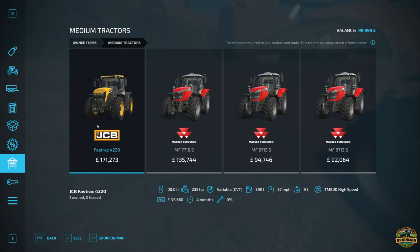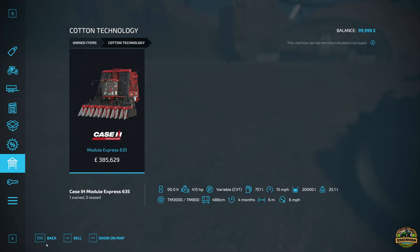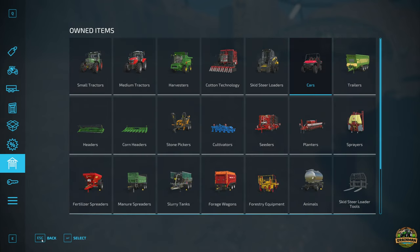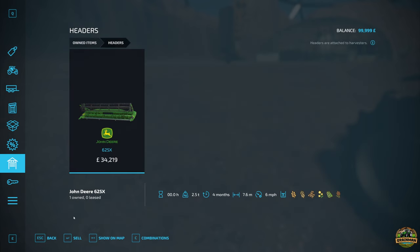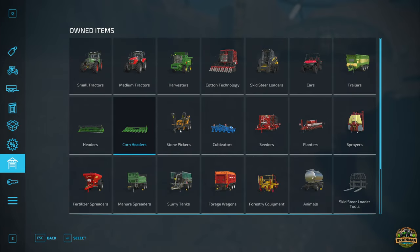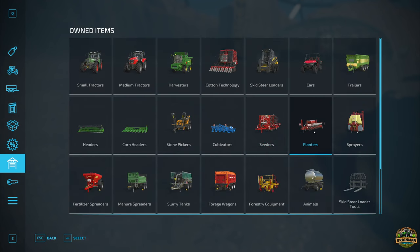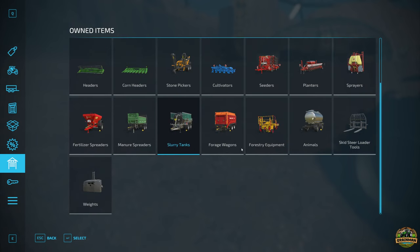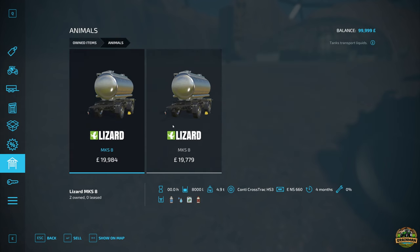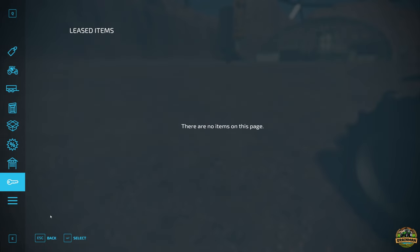We start with a Fendt small tractor, lots of Massey Ferguson, JCB medium, a nice T560 John Deere combine, a cotton harvester by Case, skid steer by New Holland, Mahindra, a little wagon, lots of trailers, the Welger, the Rudolph, the Krone corn header and normal header, a stone picker from Elho, a cultivator, potting seeder, planter, sprayers, fertilizer spreader, manure spreader, slurry tank, forage wagon, and forestry equipment for planting trees and saplings.